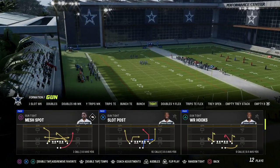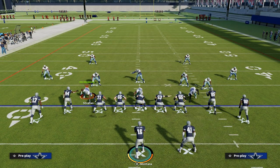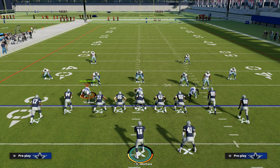The beauty of this play is it's really good against man coverage, and your receivers will run themselves open against zone coverage. This is known in the air raid world as the shallow cross. I'm going to Maddenize this concept a little bit — what we call it in Madden is the slant post concept.